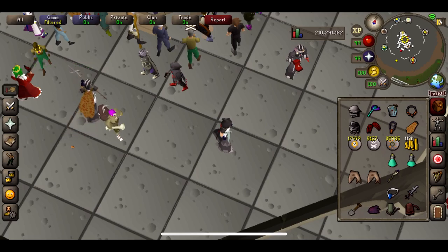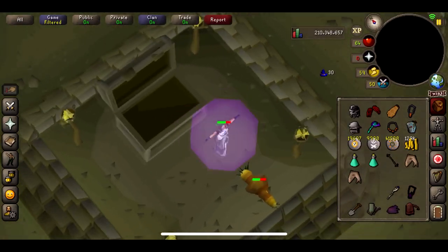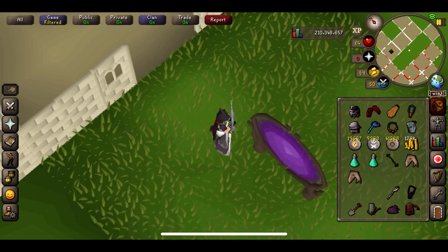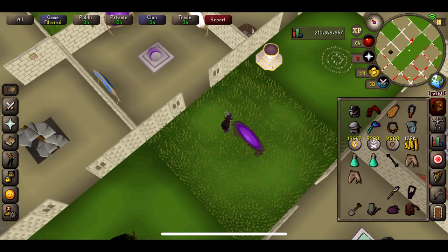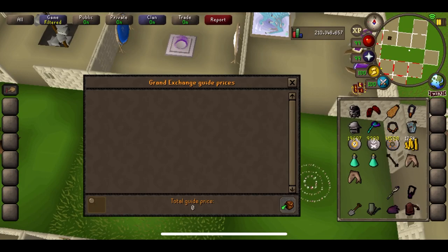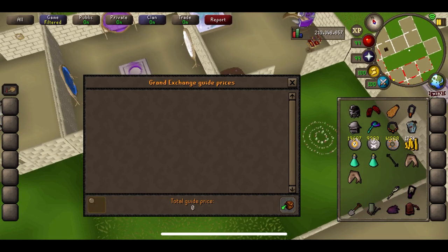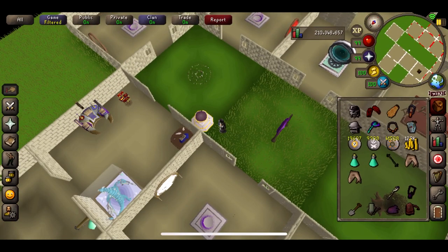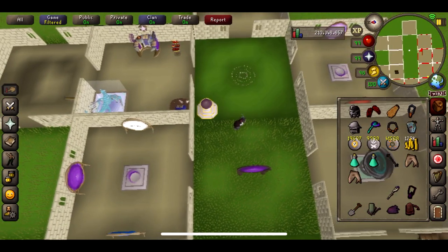We've just got an Ahrim's Staff. I don't exactly know how much that's worth so I'll do a quick price check — I don't think it's going to be a particularly massive amount, but a drop's a drop. Just over 100k — not the best, but still a drop.